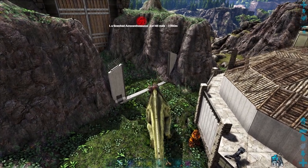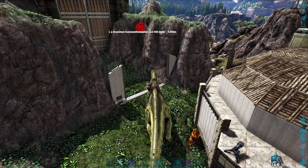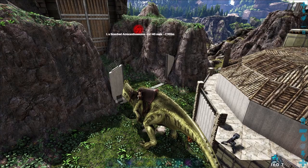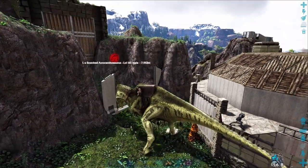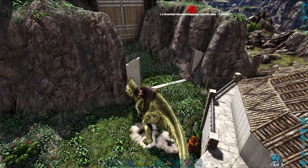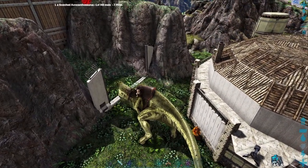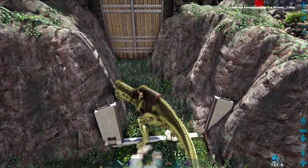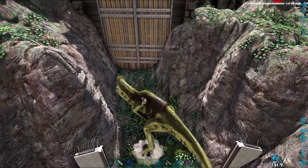The left click gives you a bite, just like most other creatures. And the right click will put you in its shield stance. The rider kind of sits on the side so that they are protected when it's in its shield stance. It'll move slower in this stance but also take reduced damage.